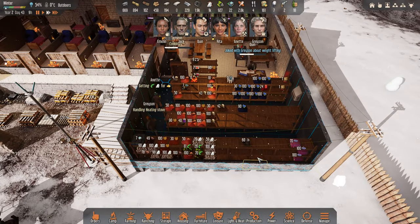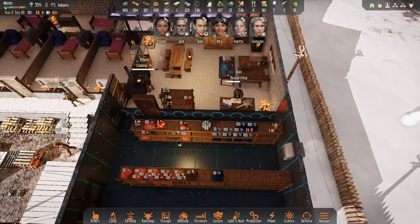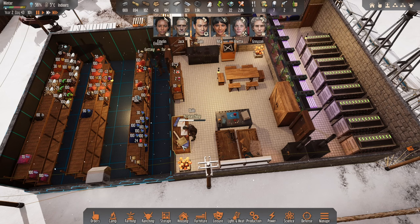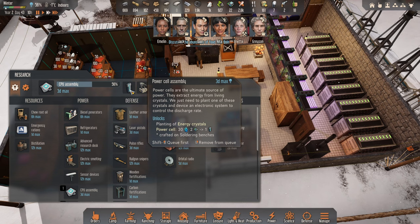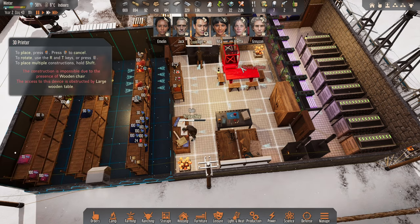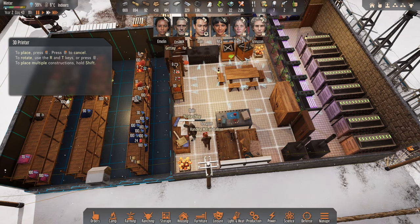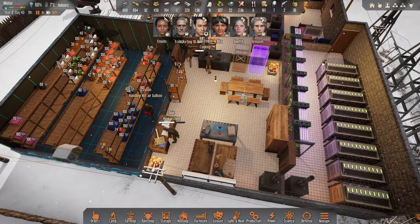Look at all this we've got in here — it's all good raw ingredients but not an awful lot of stuff meal-wise unfortunately. But Emelyn is now at least cooking and getting moving with that. Quinn is back researching again — CPU assembly, power cell assembly will be next, then automated turrets, then meat printing. Yeah, meat printing — I'm going to move that maybe into this room. Actually, you know what, we'll leave it right there.